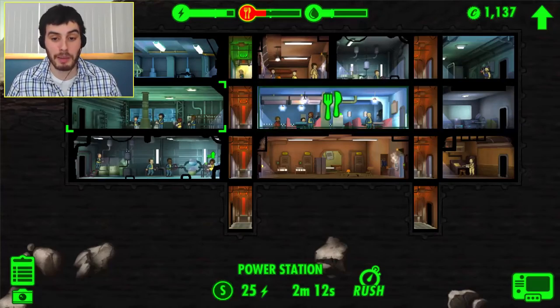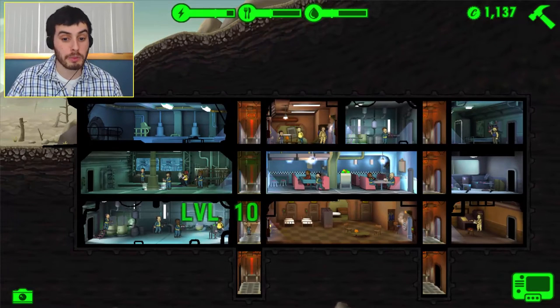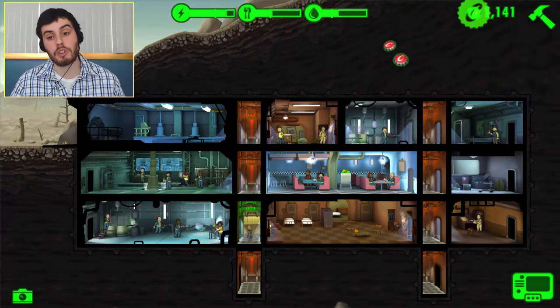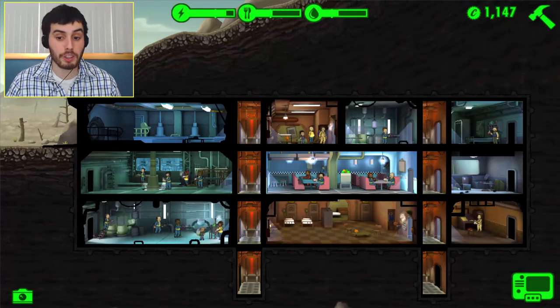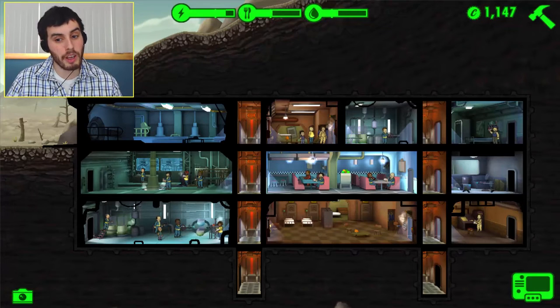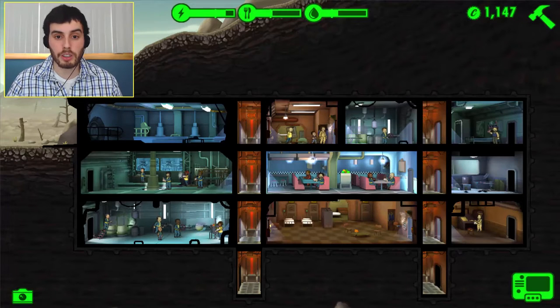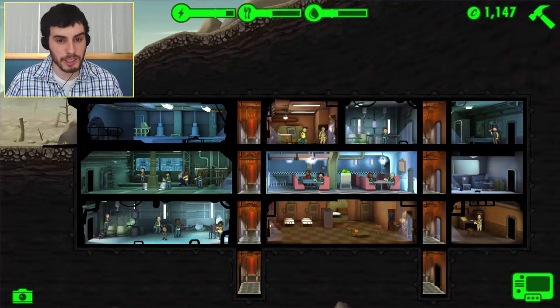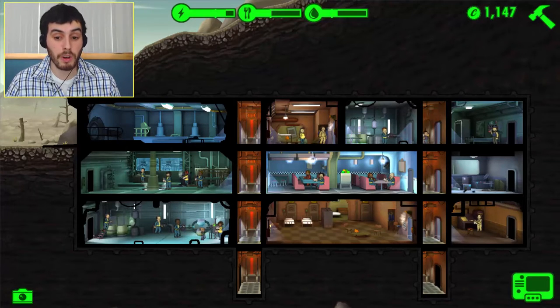Basically in the app, you are running a vault. You start off with a small population, and you're in charge of growing that vault population until they are kind of self-sufficient. And then there are all these random encounters with raiders, bug infestations, or fires. Those are the only three incidents I've run into so far.